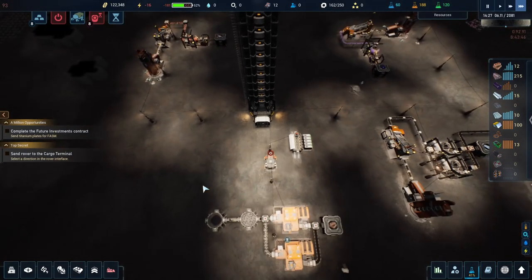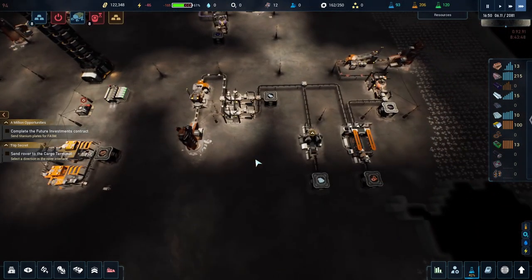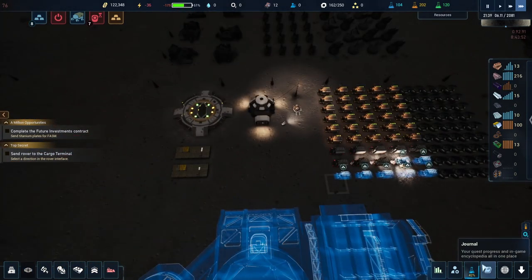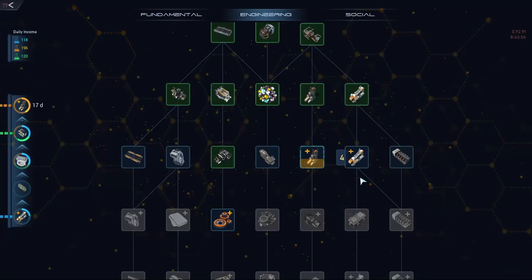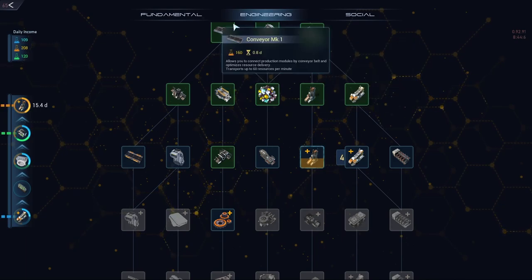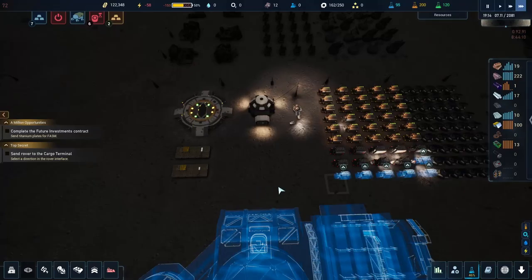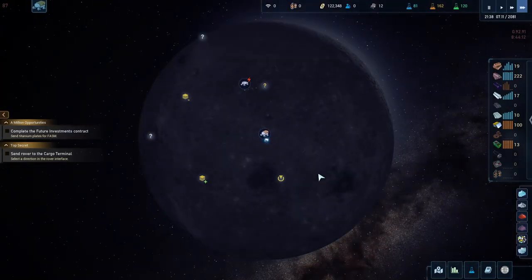That's the power infrastructure - I think we should be good for a little while with that. My main goal is this research - I want to get the smelting furnace and then get these upgraded so we're producing more materials faster. That will be my main goal for today, along with trying to get these upgraded as well.